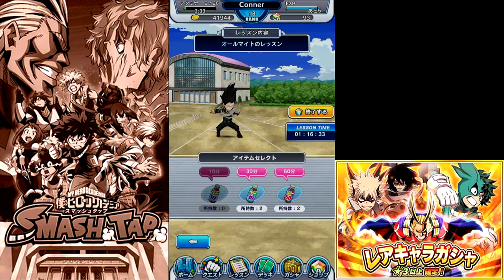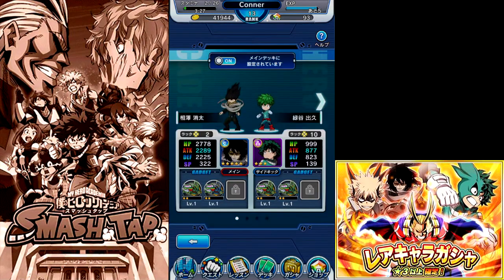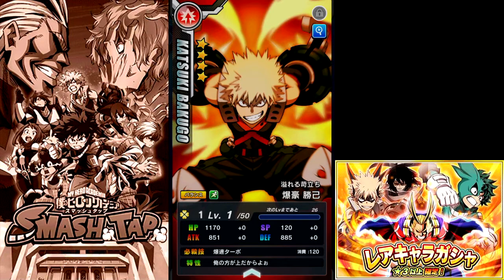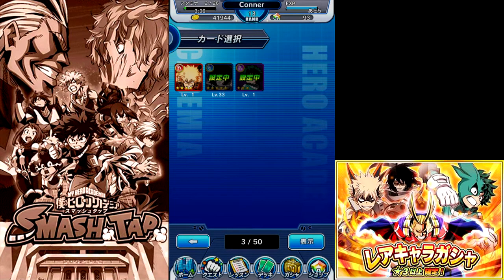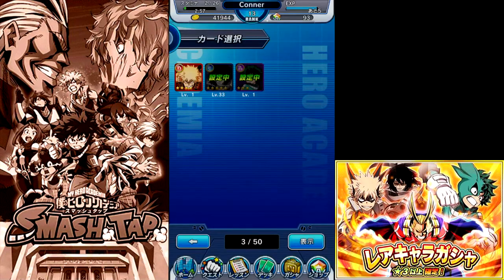Right now on this account I'm not really stocked up - I have this starter Izuku I'm still using, and then this other card is actually pretty solid. Shota is my best card and I'm actually wanting to train him up but I need some more coins. I have 44k right now and I want to give him another one of the top gummies that you train with in this game. I gave him one and leveled him up 33 levels, but the next one only gives like 10 levels and costs a lot of coins.